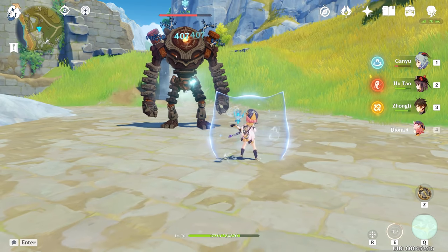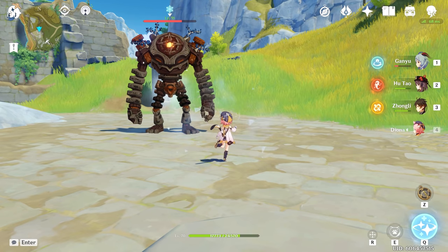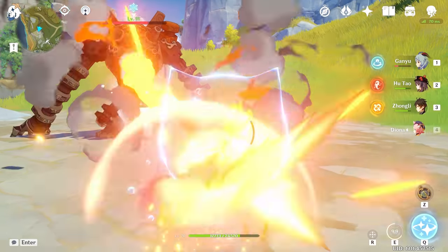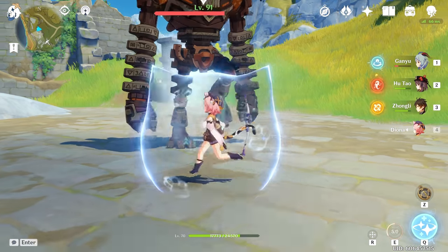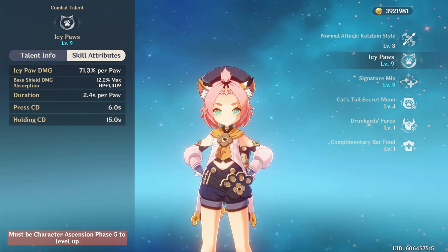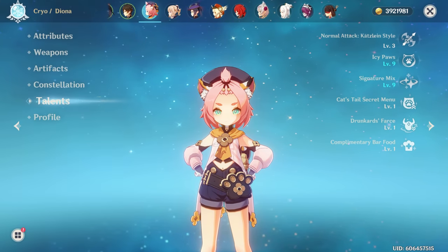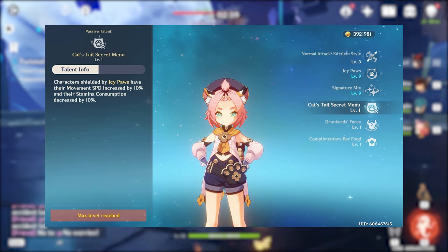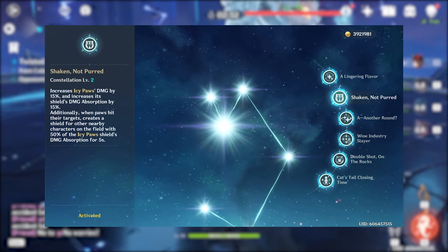Her elemental skill fires either 2 or 5 icy paws depending on if the skill is pressed or held, and it generates a shield. The hold skill will also generate additional energy particles. Her shield duration is also extended from 4.8 seconds if pressed to 12 seconds if held, and it will absorb 75% more damage. The strength of this shield is calculated based on her max HP as well as the talent level, and because her damage potential is small, it is best to fully invest in HP and energy recharge for Diona. Her first passive talent also increases attack speed and decreases stamina consumption of shielded characters by 10%, while her second constellation increases shield damage absorption and gives your teammates a shield in co-op.